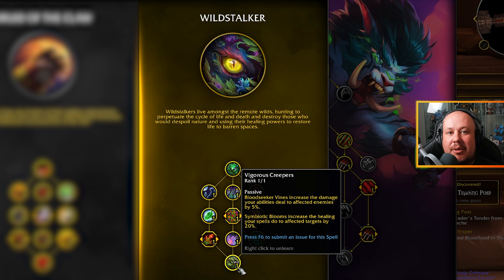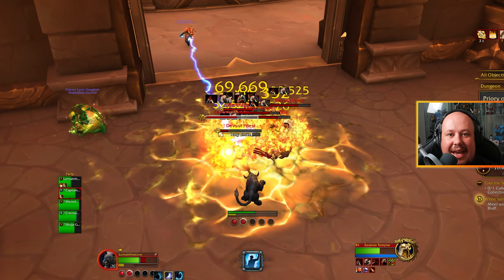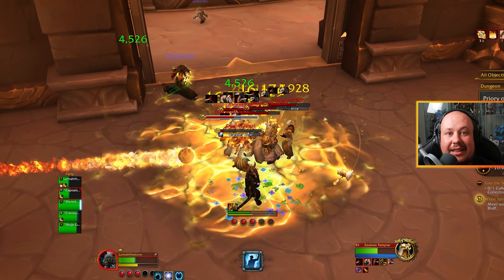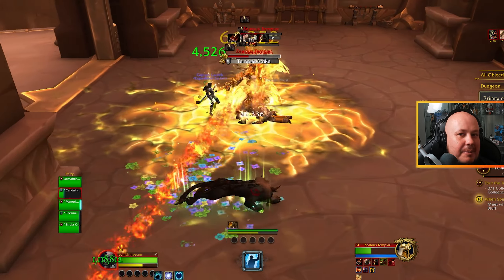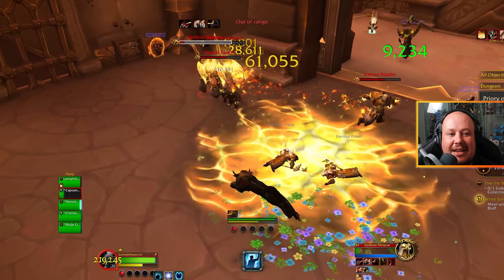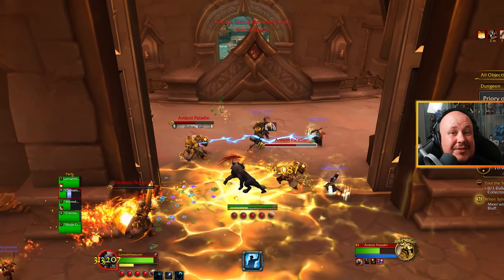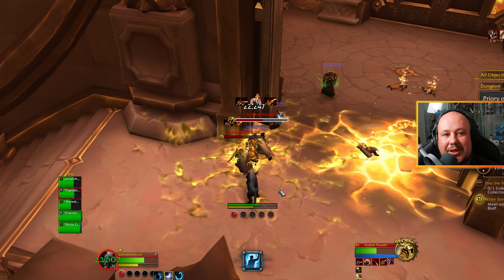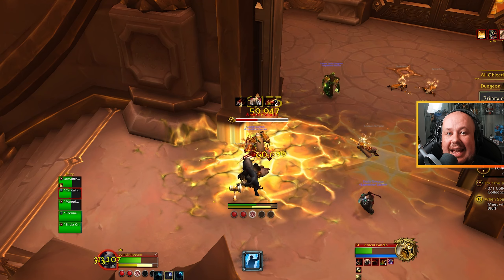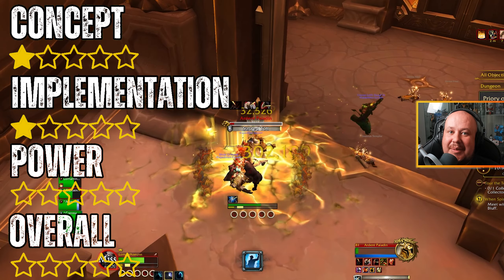The capstone makes it so that when your new overtime effect is on the target, your effects against that target are improved. I look at implementation as how well they implemented on the concept, and I'm just not feeling this at all. What they described and any emotions or feelings I get from Wildstalker as a concept, I am not getting from this implementation. The improvement over overtime effects doesn't really feel like you're hunting to perpetuate the cycle of life and death, nor does it feel like you're restoring life to barren spaces. That lands it again at about 1 star for implementation.